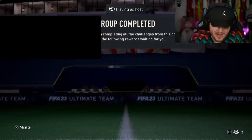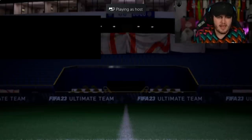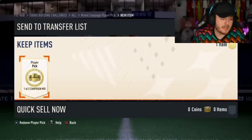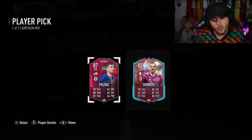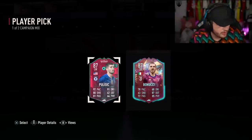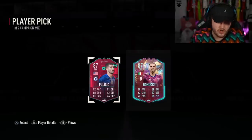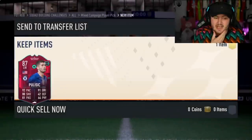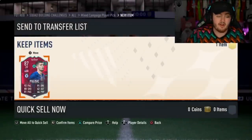We've got our next mixed campaign bag player pick. Can we get our first big W for one of these? We can go Path to Glories. Path to Glory Pulisic is not too bad - the US have got a decent chance of qualifying now, so he should get like a plus one or a plus two if they qualify. I doubt they'll get further than the round of 16 though.